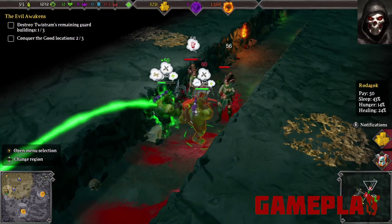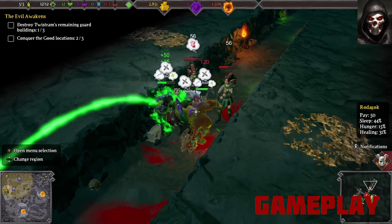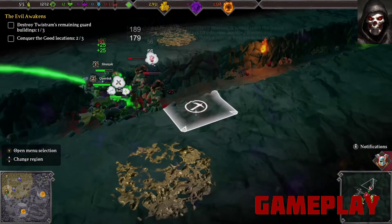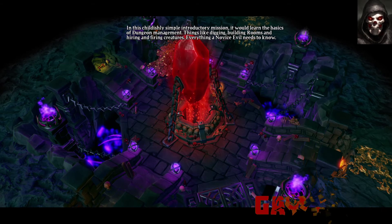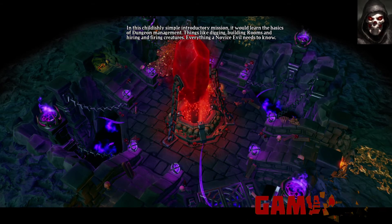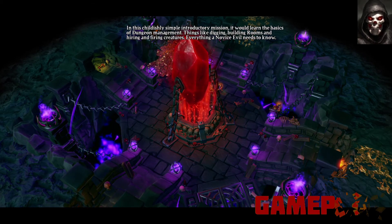Underground, you spend most of your time creating rooms, researching, and building your army before moving above ground to slay your foes. This usually starts out with a few basic rooms cut out of the bedrock — a dungeon heart and an exit to the ground above. Very quickly you will need a bedroom zone, a gobbler farm, and one or two other starter rooms depending on the level.